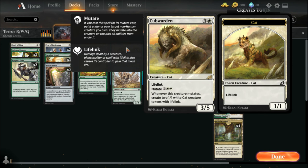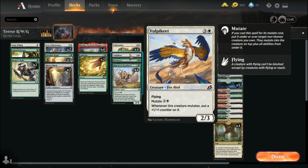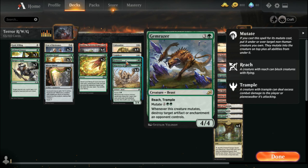These cats have lifelink so you can chump block with them or just straight up attack — you're going to have an army of creatures a lot of the time. Vulpakeet I added for flying and it gives some +1/+1 counters, which is good to make Kringko a little bigger. You could use some Oricorns if you'd like a little more life gain, but you get enough with Cub Warden. Gem Raisers are a must in basically every mutate deck — three mana to mutate a 4/4 with reach and trample, and you get to destroy an artifact or enchantment.